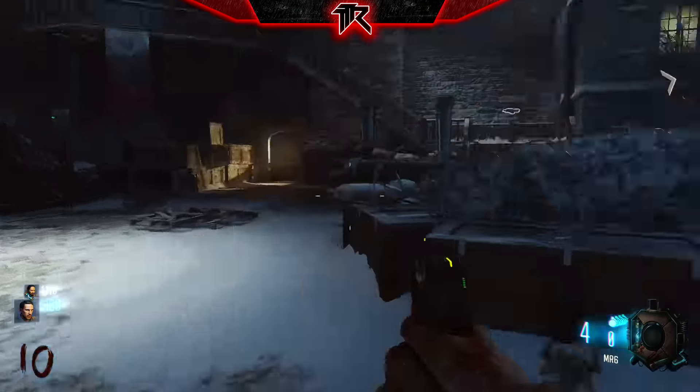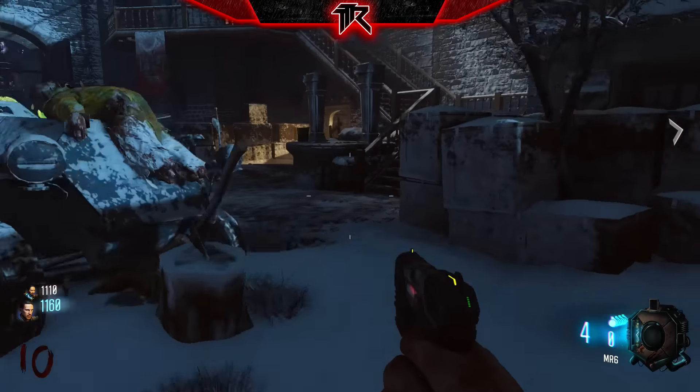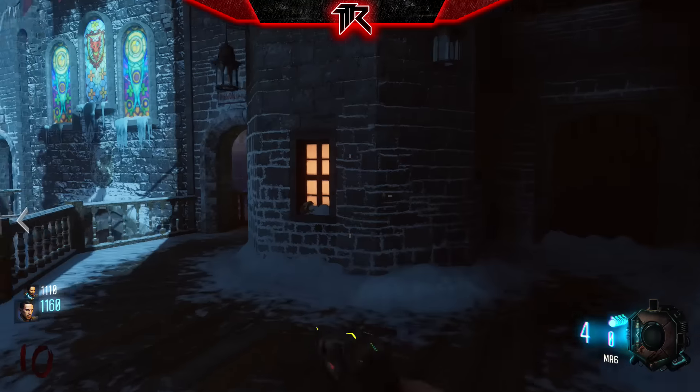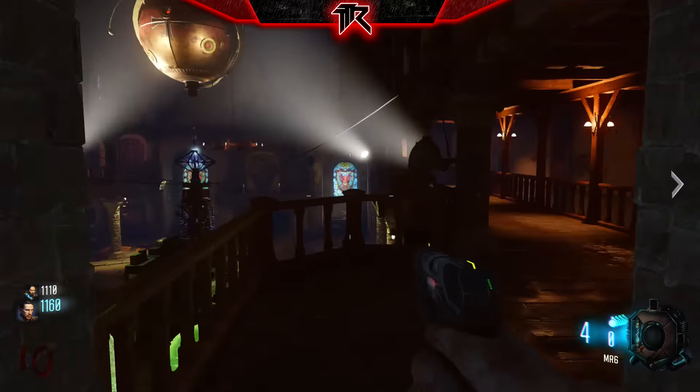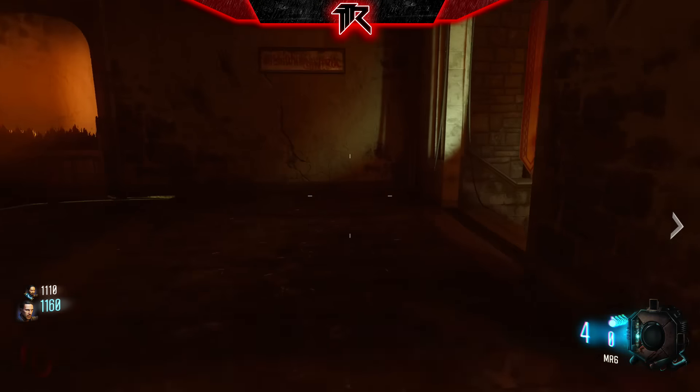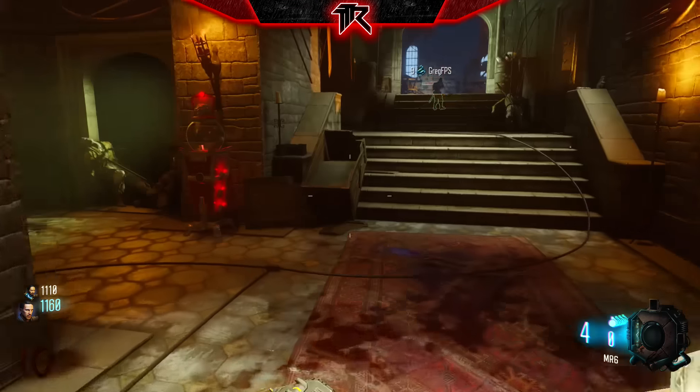Then come over here to the right, go up this set of stairs, and follow this curve around into the building. Then you want to go down these stairs and up the ones ahead of it, then take a right and then finally another right.